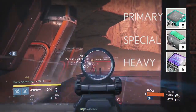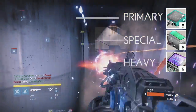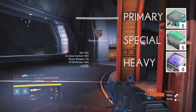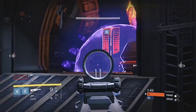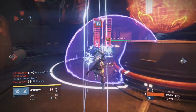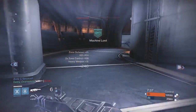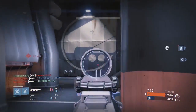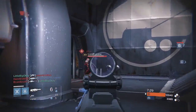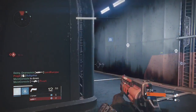The weapon types are: Auto Rifles, Scout Rifles, Pulse Rifles, Hand Cannons, Shotguns, Sniper Rifles, Fusion Rifles, Rocket Launchers, and Heavy Machine Guns. Telemetries are available from Xûr, but he only sells 3 types each week, so not every type will always be in stock. The reason Telemetries are so good is because the 25% increase stacks on top of the Nightfall boost, meaning all XP gains for weapons can be increased by 50% with both boosts active.